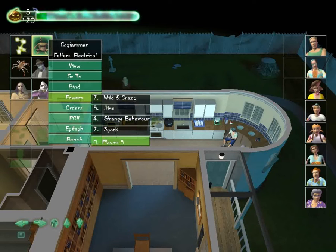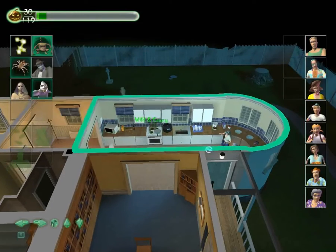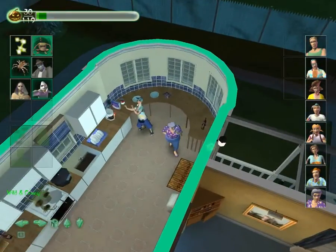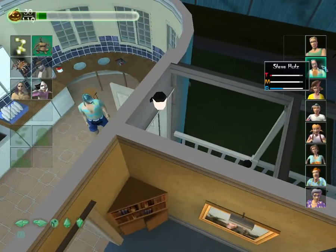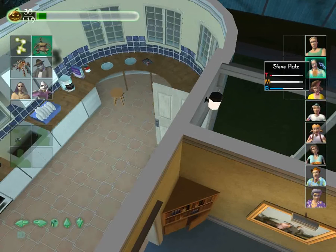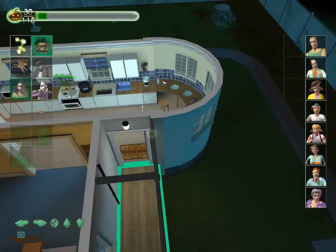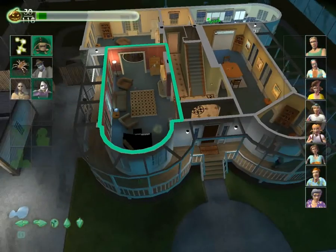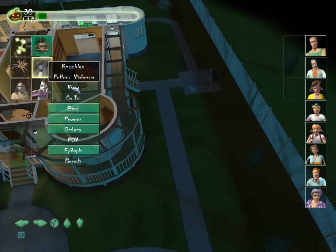What we have here is plasm, and we collect that by scaring people. So we'll set him to make everything go wild and crazy, and we can see the effects straight away. They've got three things here: they've got terror, madness, and belief. The higher the belief is, the higher the other two slider things will go up. Sometimes you have to drive people crazy, sometimes you have to just scare them off.